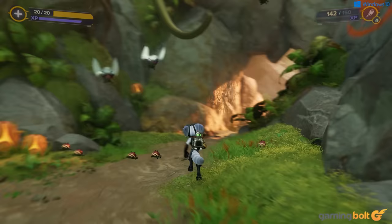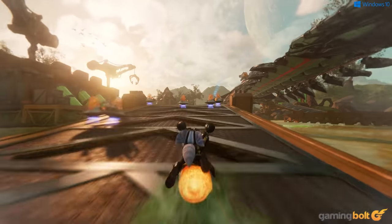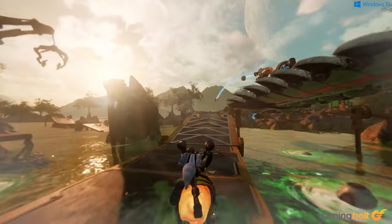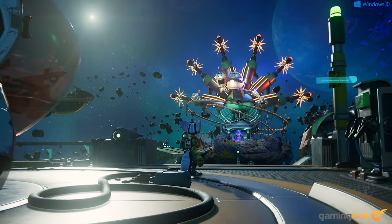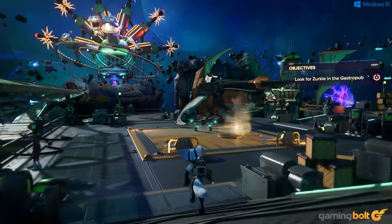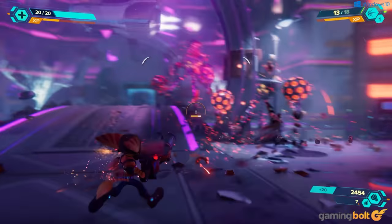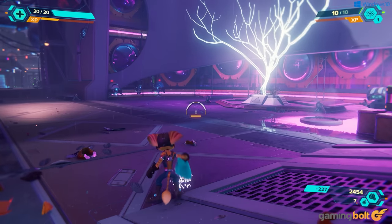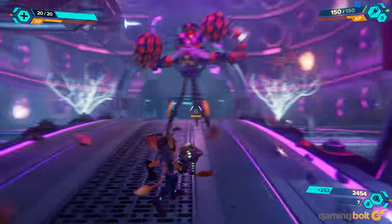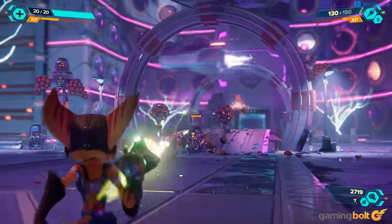We also turned DLSS on, and our output resolution was set to 4K. An important point to note is that there is no need to precompile shaders like in The Last of Us Part 1's port, which makes for a much smoother playing experience the first time around. Ratchet & Clank: Rift Apart is also markedly better when it comes to technical stability — we didn't come across any bugs, graphical glitches, or hard crashes.